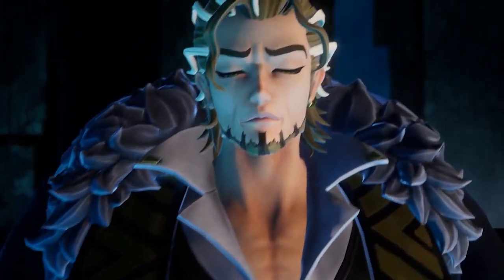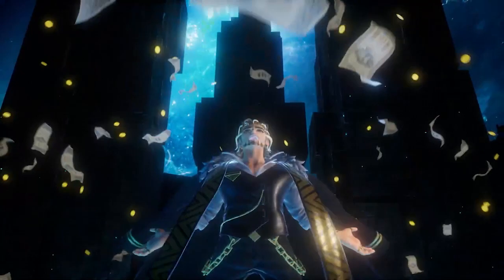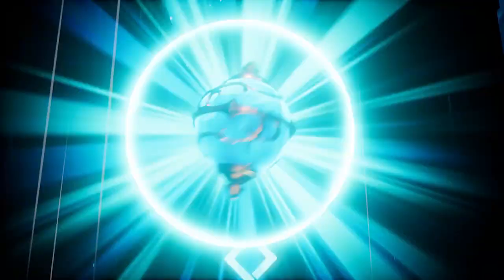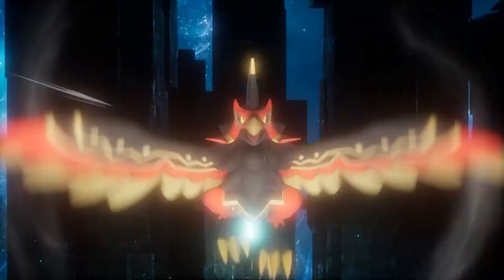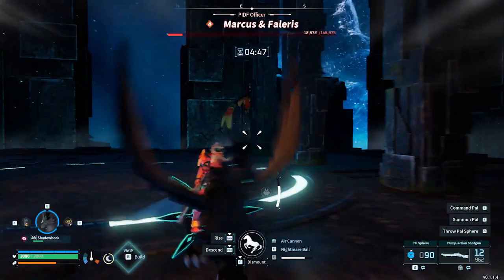Marcus and Falaris serve as a hefty wall that many players cannot climb in Pal World. Falaris is a relentless and brutal pal to contend with that renders your melee-focused pals almost completely useless with his airborne combat, meaning you will have to adapt. Fortunately, with a few tips and tricks, we will actually be able to put Marcus and Falaris down easily. Let's start with looking at what Falaris can do.